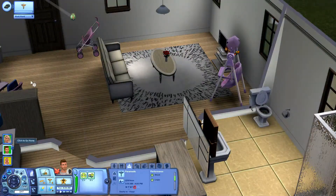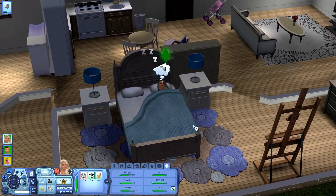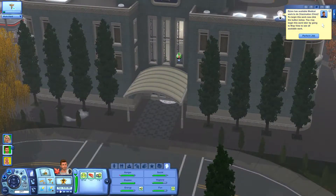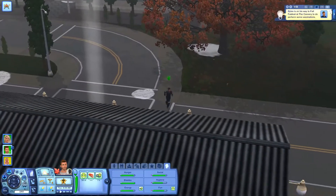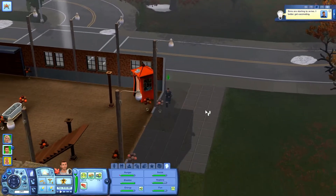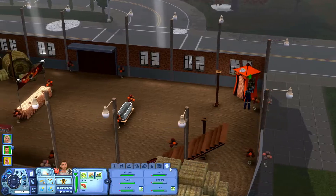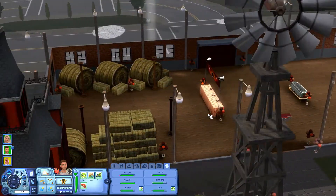He is now off to work — hopefully he will get a promotion today. I'm going to skip until Ashley wakes up. It looks like Dylan has got to do another vaccination clinic, so he can come out of work and perform his job. I'm really hoping he will get a promotion today, hoping this will raise his work performance. But where are all the sims?